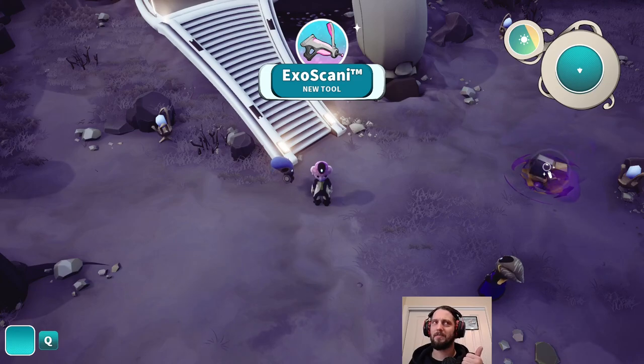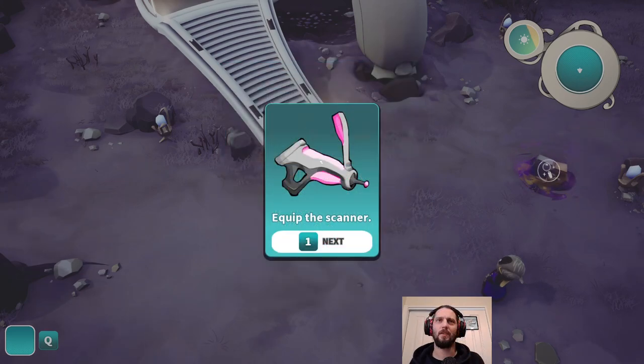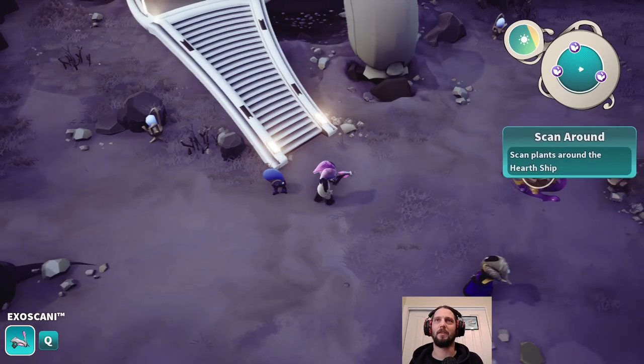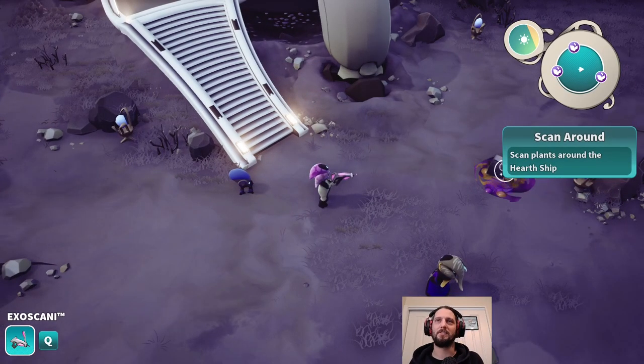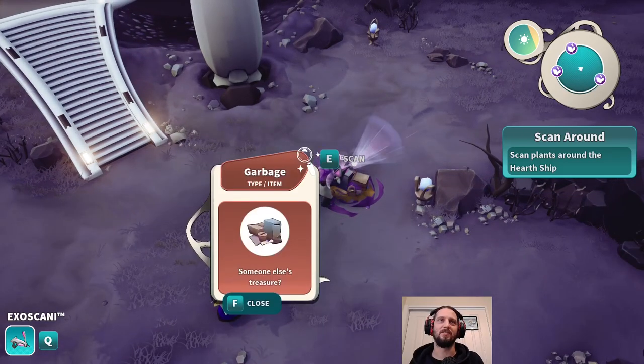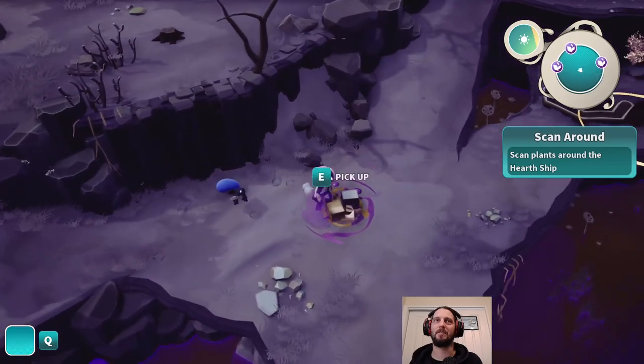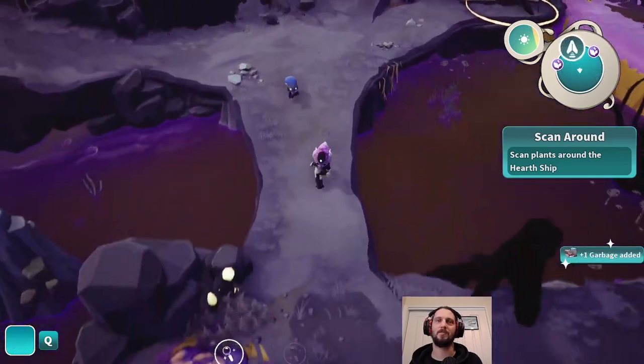So crashed on the planet, explored, picked up junk. We have a scanner now. Equip the scanner. There we go. Looks like a gun, but it's actually a scanner. Scan the trash - someone else's treasure. Scan plants around the hearthship. We'll pick up trash as we go.